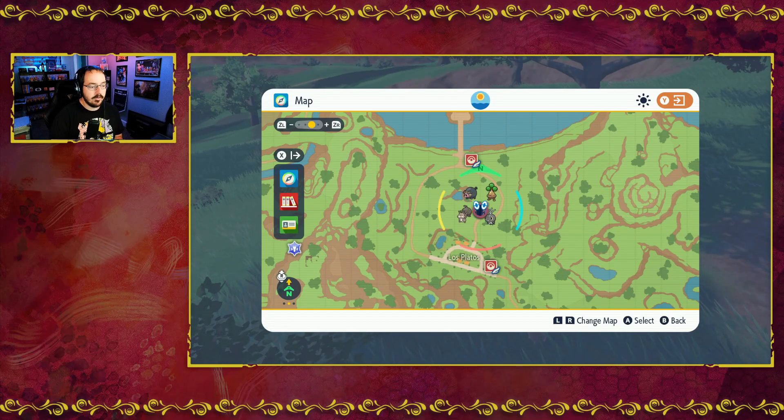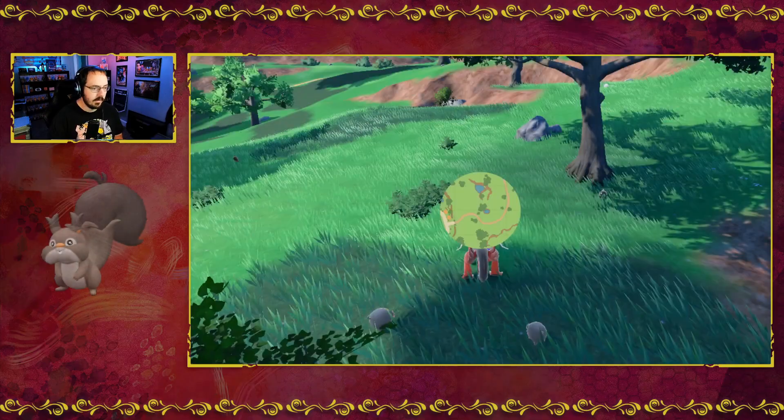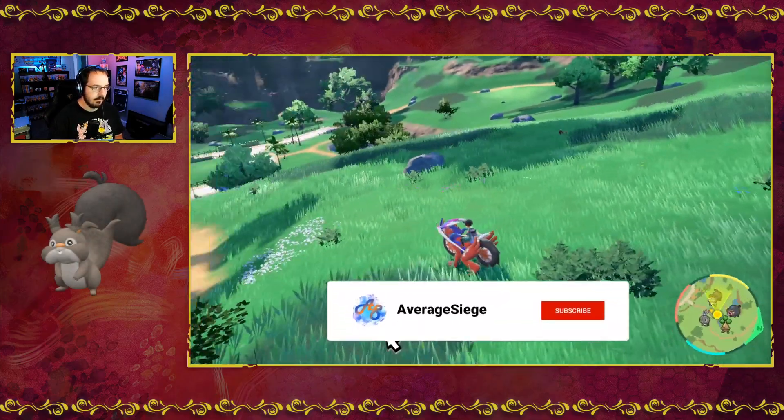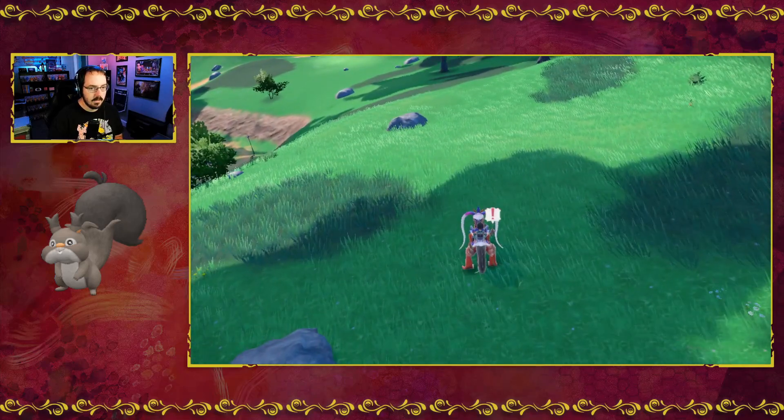Welcome everybody, I have another evolution video for you today. We are over here in the South Province Area 1, one of the first areas you get to right after you get to the first Pokemon Center. We're running up the hill where you're looking for Squovit, which is right here.